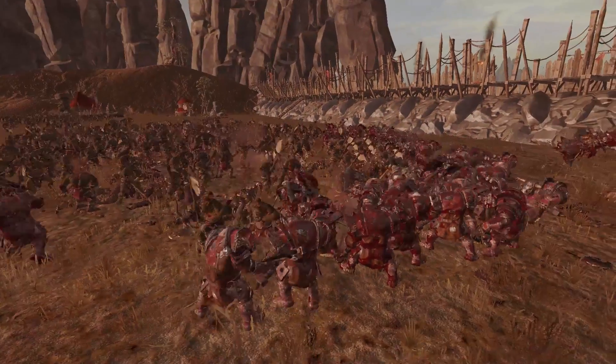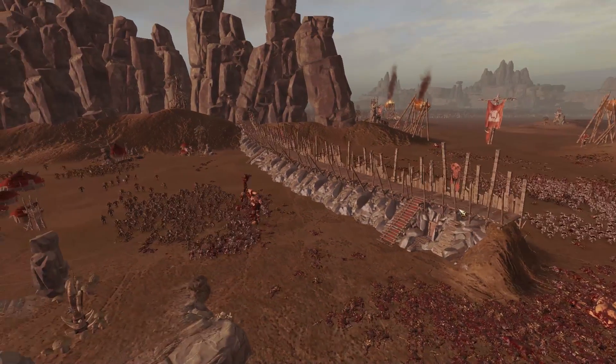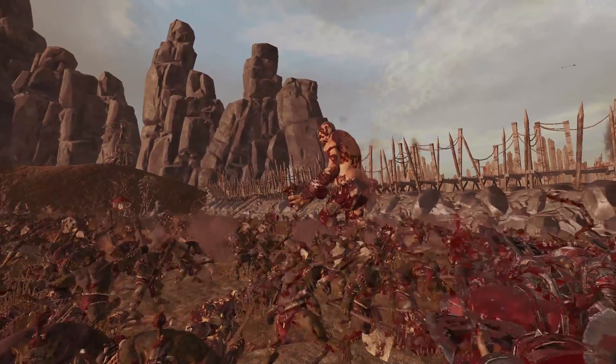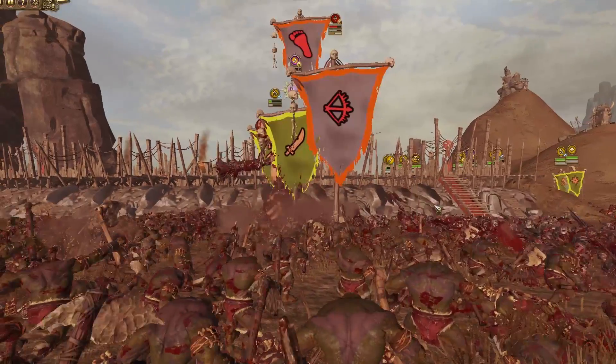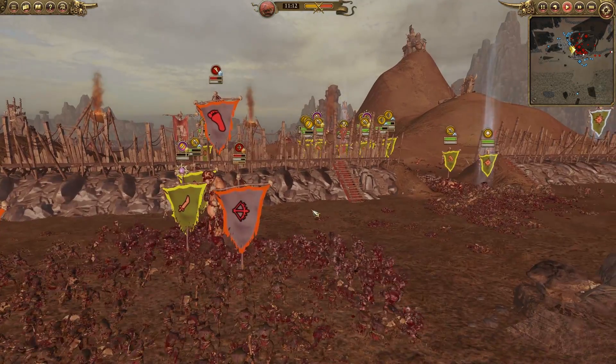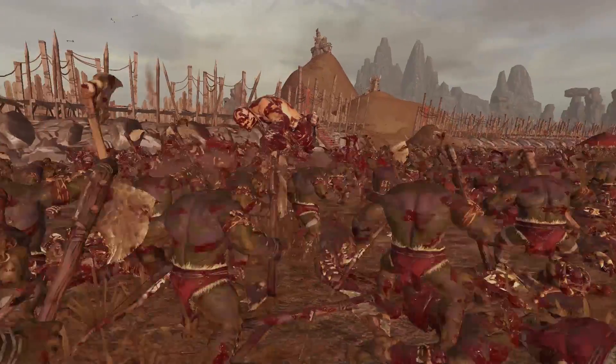It would have been awesome if you could get archers actually on this wall — that would have been really cool. Unfortunately I don't think that's possible. More arrow fire comes in — is this a defending troll or an attacking troll? I think this isn't a defending troll, so he's going to get hit by a lot of missile fire and taken down.